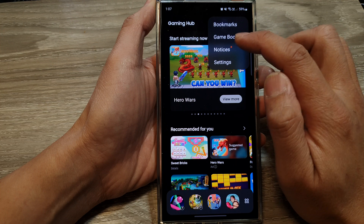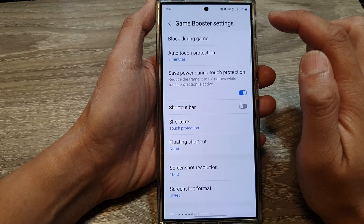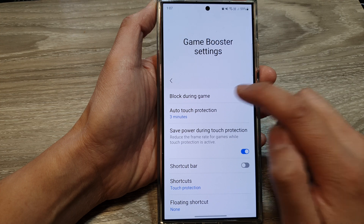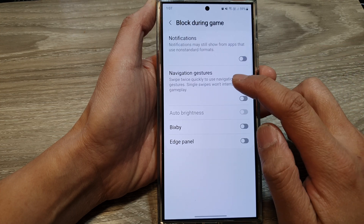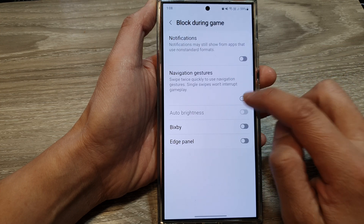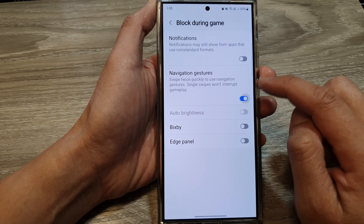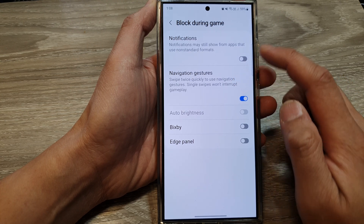Tap on the more button. From the pop-up, tap on Game Booster. Next, in here, tap on Block During Game at the top, then tap on Navigation Gestures. Tap on the toggle button to turn on or switch off block navigation gestures during game.